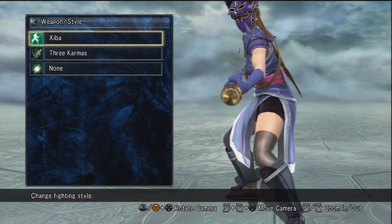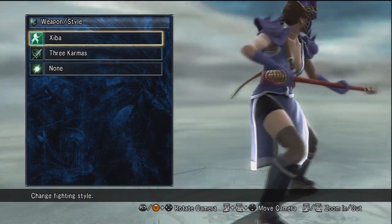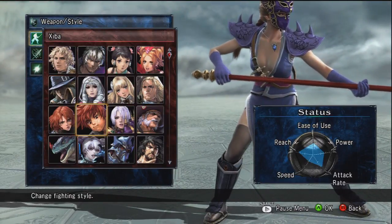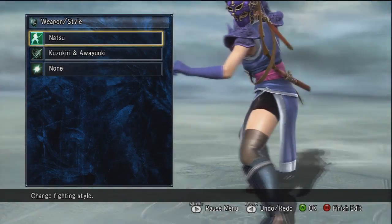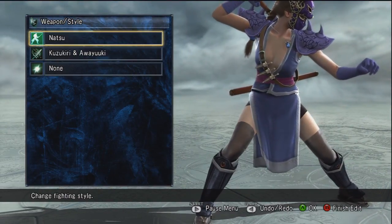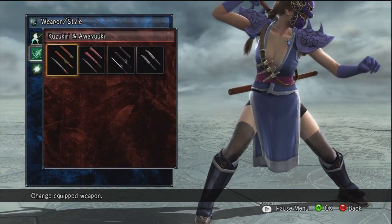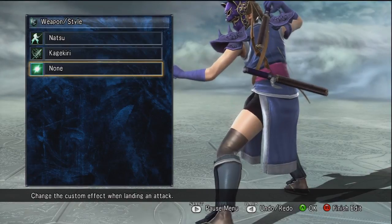The next step is to change your weapon style. You can actually choose any character in the game and use their weapons and fighting style. I initially went with one option but then decided this particular fighting style looks a lot more appropriate for the character. Another beautiful feature typical of Soul Calibur games is you can select the specific weapon you want to use — I went with the Kaga Kiri because it looks really cool, like a half scythe.